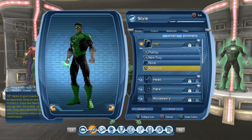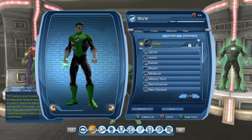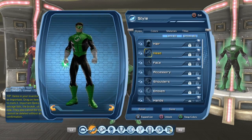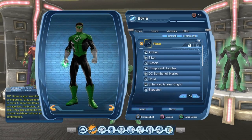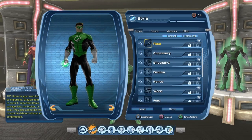For the hairstyle, go with the Rockford hairstyle. There are probably a few other options, but to recreate the look you're seeing right now, this is the Rockford hairstyle. For the headpiece, select None — so your character doesn't have a headpiece covering his nice-looking hair. For the face piece, the Half Domino is the way to go. It's pretty much as close as you can get to an official Green Lantern mask.